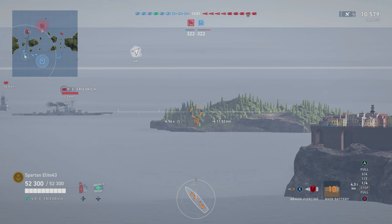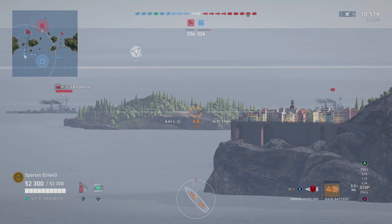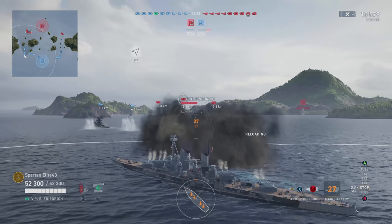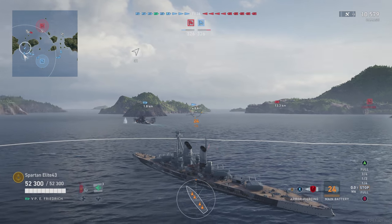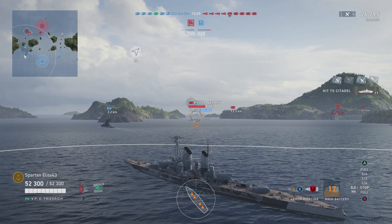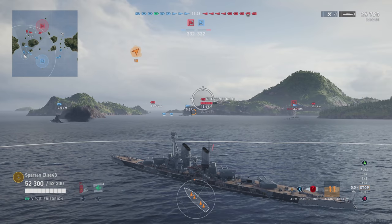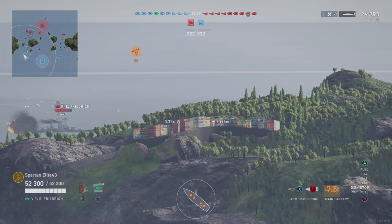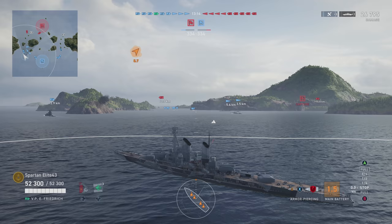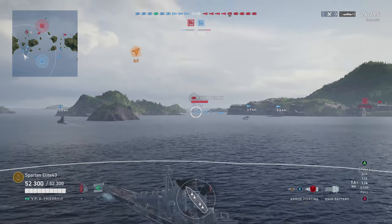Hey look, another Prinz Eitel — everybody must be liking this ship. That's just the way it goes with new ships. Three seconds left on reload — we fire the guns. You can see the angles we're firing at: a pretty good firing angle on this ship. You don't have to give a flat broadside, as that guy just found out when he got citadeled. We only hit him with two shells there, so it's a shame we didn't citadel the first guy. Here I get ready to shoot him but unfortunately he goes behind the island — I can't get a clear shot.